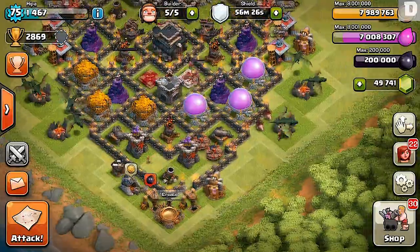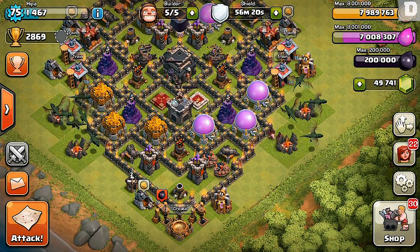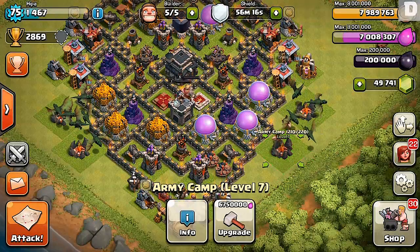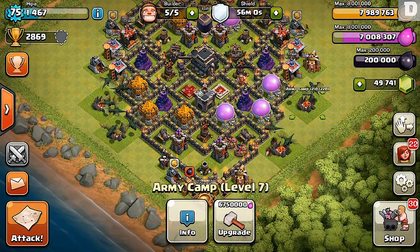I also have two Mega Bombs right there next to my Archer Tower — that's for Hog Riders. If they try to bunch up going for my Mortar, they'll meet those Mega Bombs. Two Mega Bombs together are pretty much overkill, basically a one-shot for Hog Riders.